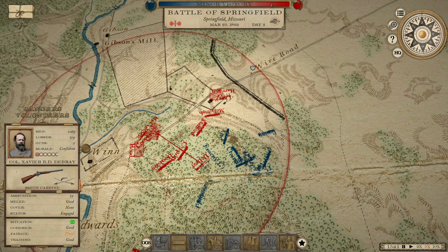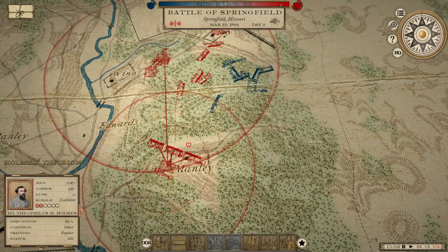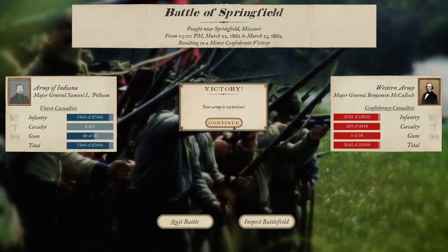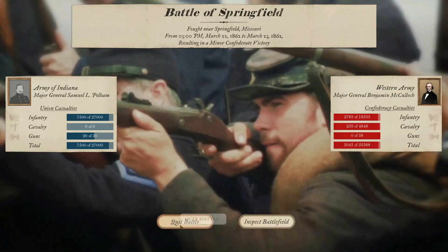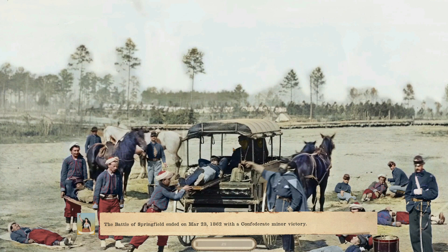Once Ord falls back — and it looks like he finally is now — that's a huge victory for us in southwest Missouri. That is going to open the door for a drive on St. Louis, maybe as soon as the next episode. This will give us a base of supply from which to launch that attack. We hit the end of the day and it ended the battle right there. 7,500 casualties for the Union, 3,000 for us. Most importantly, that opens the door to southwest Missouri. It shows as a minor victory, but on the strategic scale it's a major one for us. We'll take a look at the situation as we move into the spring of 1862 and then wrap this episode up.